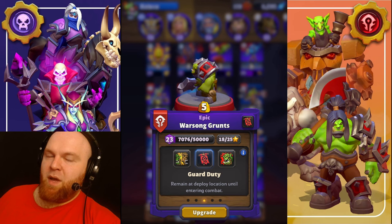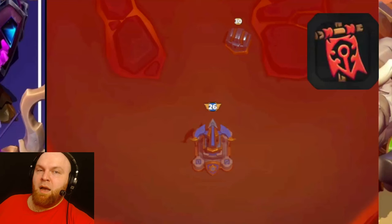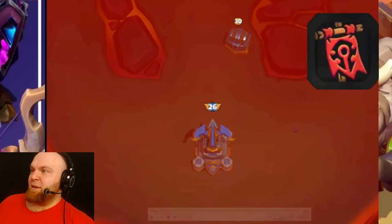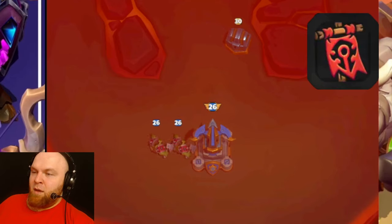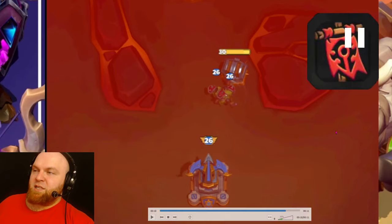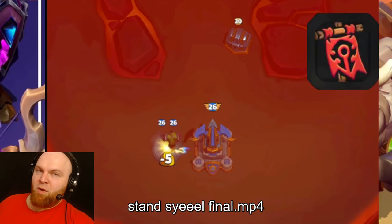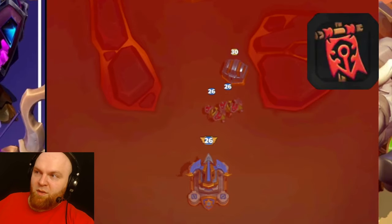Warsong Grunts. Yes, they are epic. Talent number one: Guard Duty — remain in a deploy location until entering combat. We throw Grunts here and they're just going to stand still until something attacks them. Here's the same situation but we put them right by the gold chest — they attack the gold chest because they get aggroed by it, then they take the gold chest and just keep going. So it's kind of like entering combat. You don't need to damage them, you just need to aggro them, and it doesn't need to be your army — it can just be a neutral gold chest.